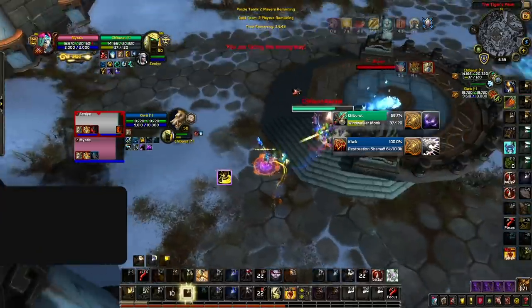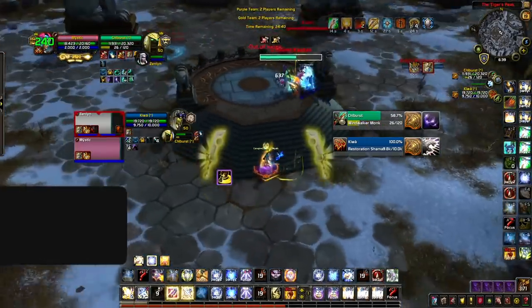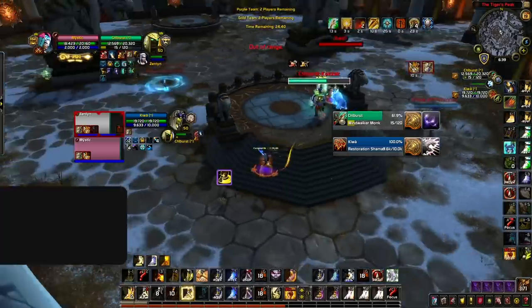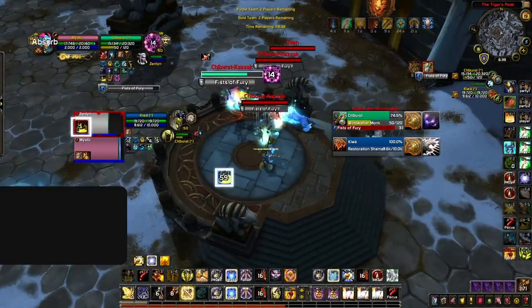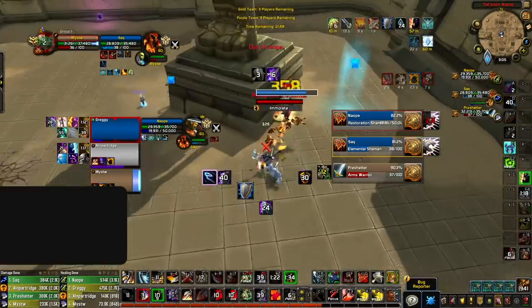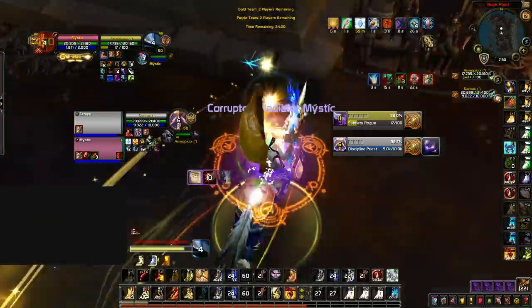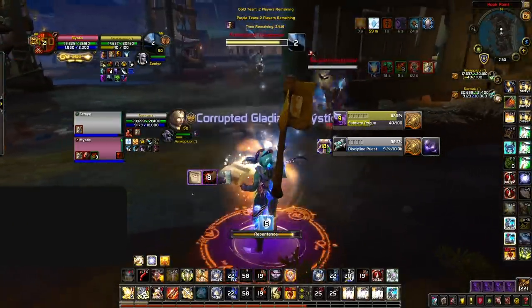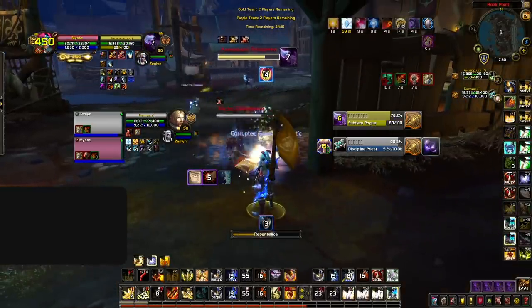The same goes for tracking defensive cooldowns — knowing when abilities like Barkskin are ready can help you play aggressive at the right time to set up kills. Tracking some forms of crowd control helps you play around them to avoid CC; for example, being mindful of your positioning when Leg Sweep is ready, or being ready to counter an incoming stun like Lightning Lasso with your own utility like Spell Reflection. This can be taken even further by tracking utility-based spells such as Shadow Word: Death, which can assist you in landing your own crowd control.